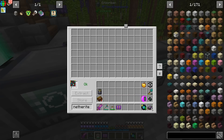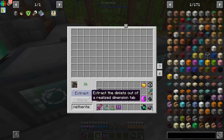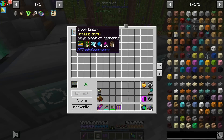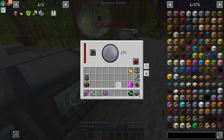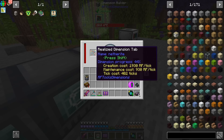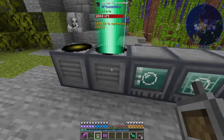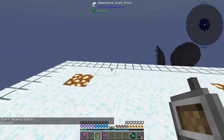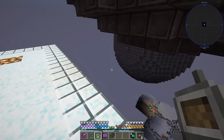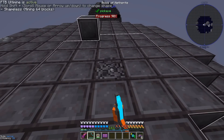If you put your realized dimension tab inside your dimension scriber, you can actually extract all the dimlets. So I just made a few adjustments. Instead of bedrock we have netherite - because why the hell not? And the desert goes in last. Maybe this will fix it. But the maintenance cost has gone lower, which is weird. You would think blocks of netherite would be more expensive than bedrock. Spheres of netherite. But we still have the void - at least it's useful void. Give me my netherite.